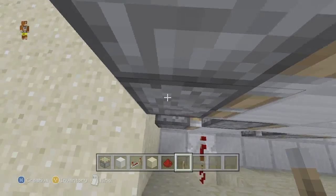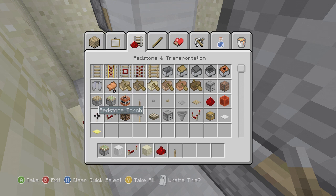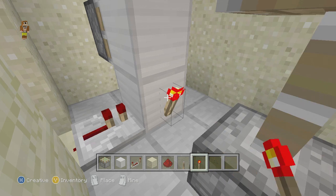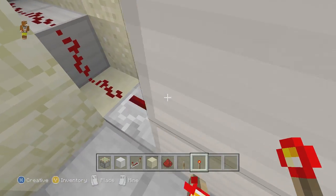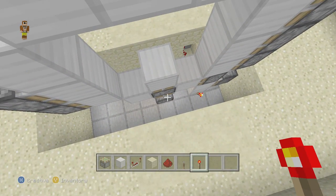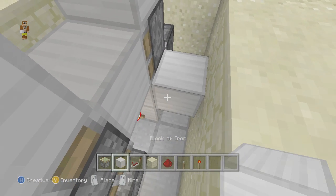Where you have your repeater, come and place a redstone torch. Then come to the back and put one on the back as well — this is what it should look like.